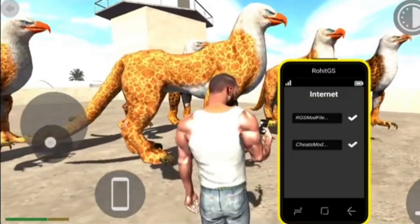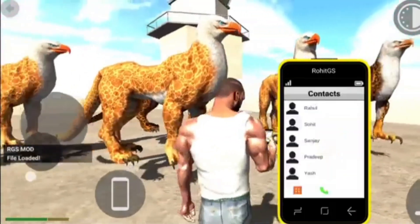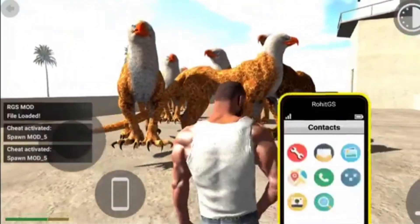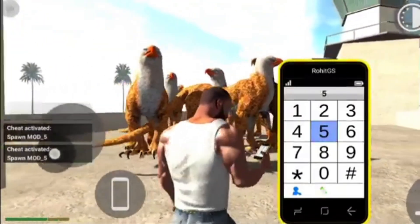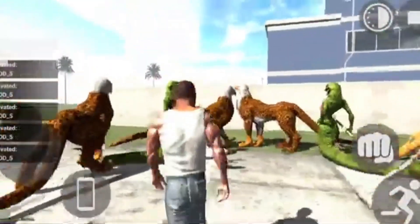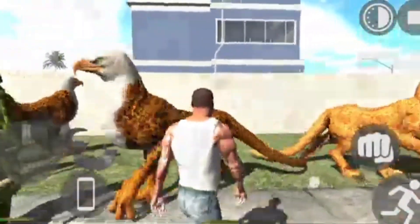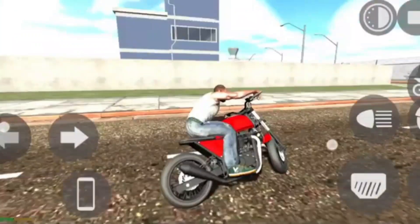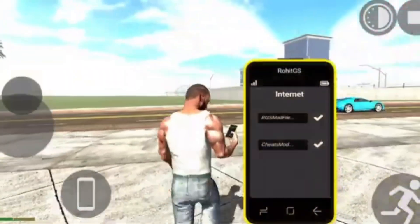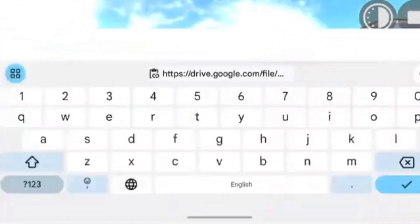If you have a link in the description box, I will paste it in the description box. You can find this regal monster. If you find a game or a level of regal monster, you can try it. You can find the link in the description box and click copy to paste it.